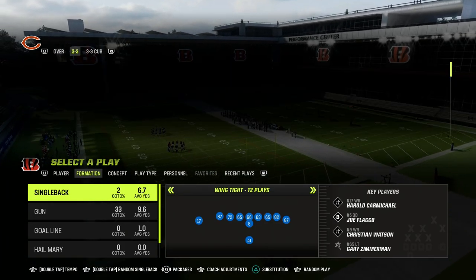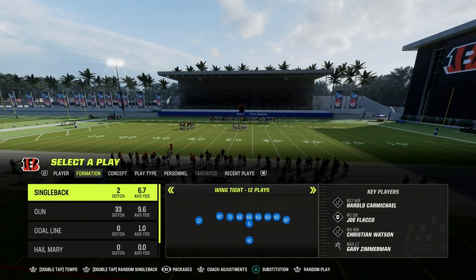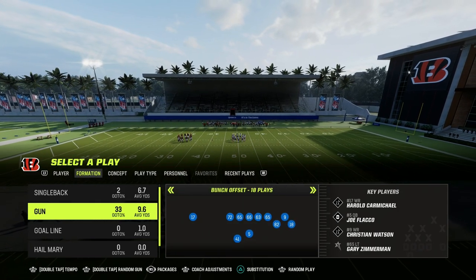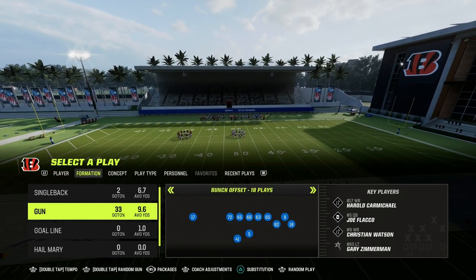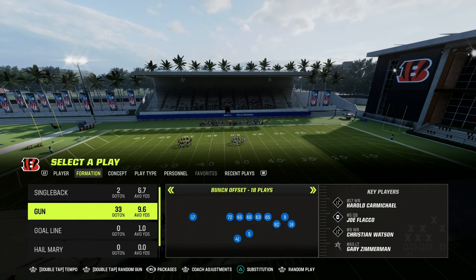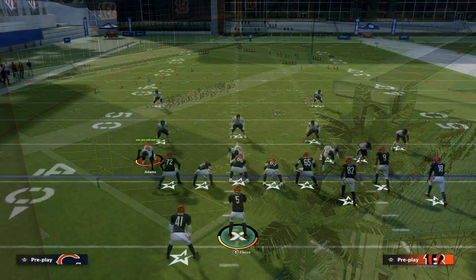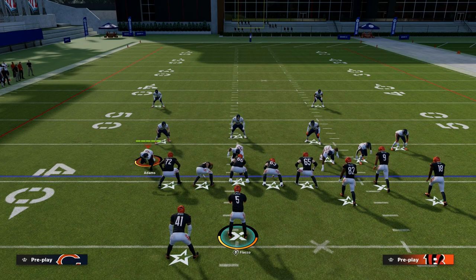If you want to get my entire Colts Offensive eBook — it covers Tight Slots and Gun Punch — you can get that entire offense for just $10 by becoming a Patreon member. You get access to all of the eBooks in our Patreon, as well as any new updates. We're dropping a ton of updates over there, so if you haven't become a Patreon member yet, make sure to check it out. The link is in the description.